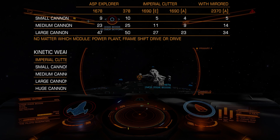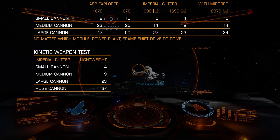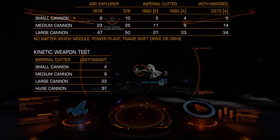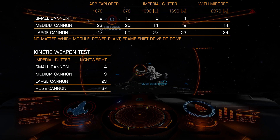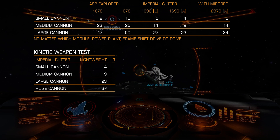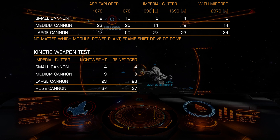This time I will use small, medium, large and huge cannons. Result for lightweight: 4, 9, 23, 37. Will reinforced be better? Logically, yes. But in this game, logic sometimes — or most of the time — doesn't work. Reinforced: 4, 9, 23, 37.